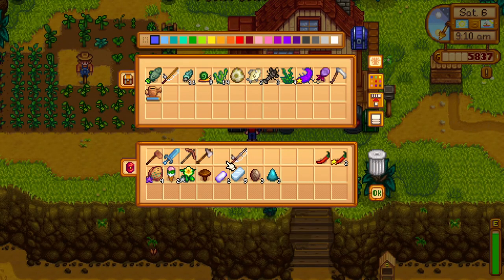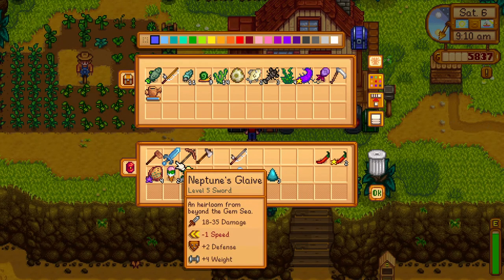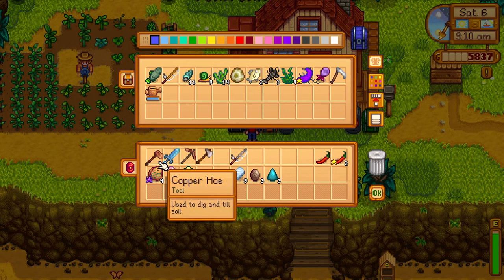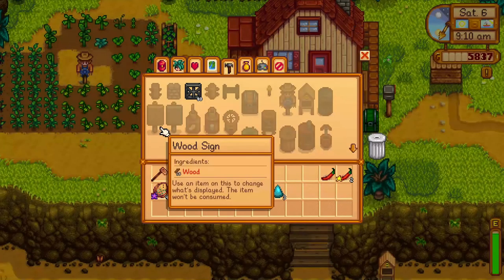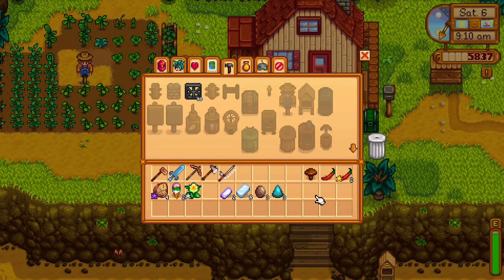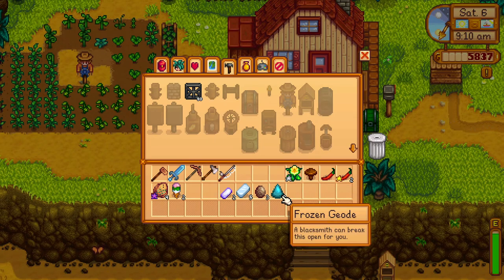We'll put some stuff in here that we're not going to need for the day. We're going to upgrade this so we're going to go to the forest. I don't think we need the hoe but just in case we find something interesting along the way we'll bring it, and we've got some gifts that we can haul around town.